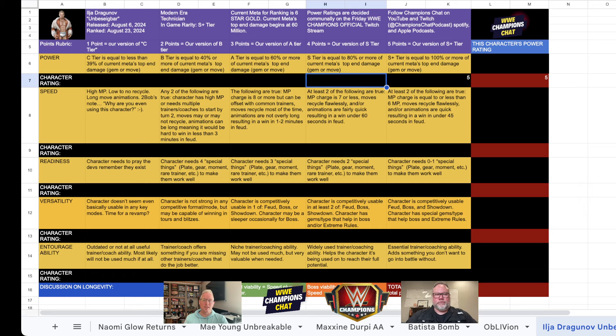On Speed - at least two of the following have to be true: MP charge is 6 or less. His MP charge is 5. Not every move has to be 6, but the one that makes everything happen - that Black move is 5 MP. Moves cycle flawlessly, animations are quick, he will win in well under 45 seconds in feud easy. So he's a five. Readiness: zero or one special thing needed - that can be a plate, gear, moment, or rare trainer. He doesn't need Sherry to hit 75 million, and with the Piper plate he's near 60 million without it, so that's zero to one thing - also a five.